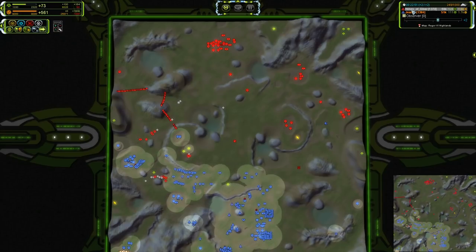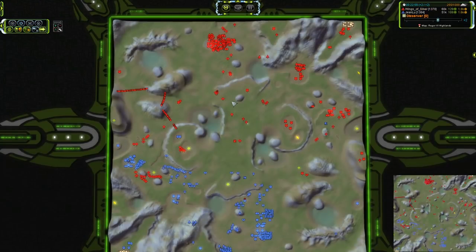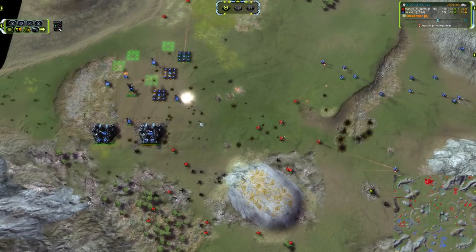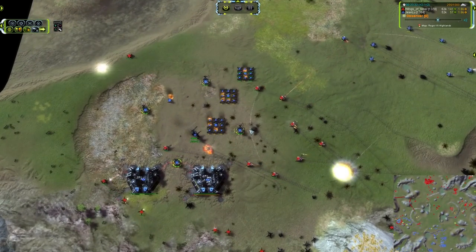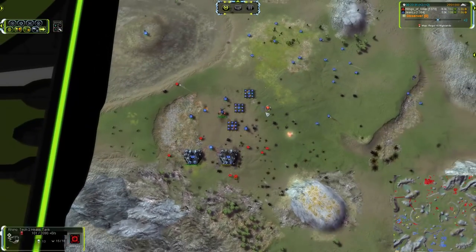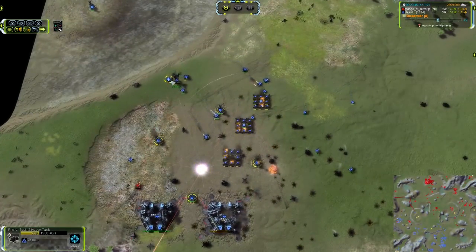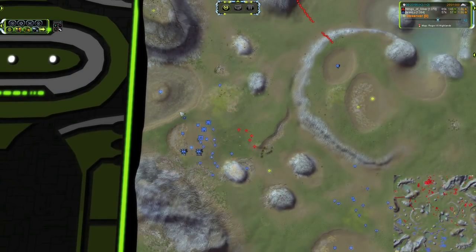Jean-Lou is sitting on 9,100 reclaim, 94, 95, and 69,700 for Wings of Silver. So about a 3,000 mass advantage to Jean-Lou, mostly because he's killed off an army in his proximity and is reclaiming that. T2 tanks moving in once again versus Jean-Lou — so many T1 point defenses, which obviously are the best possible tool versus T2 tanks. There's a lot of them though, and Jean-Lou is losing health fast. He has got to run, moving back at 4,400 health, and he is picking up a couple of veterans there, so he will be able to survive.